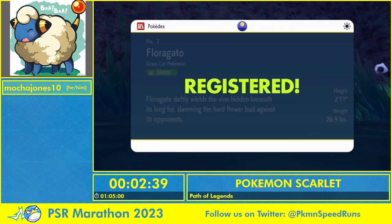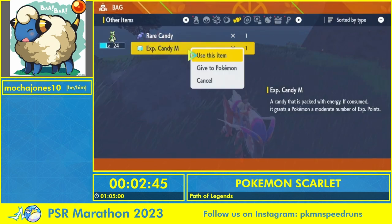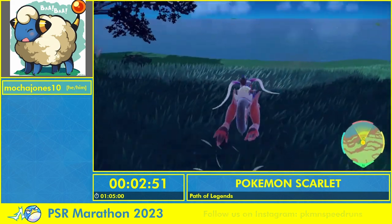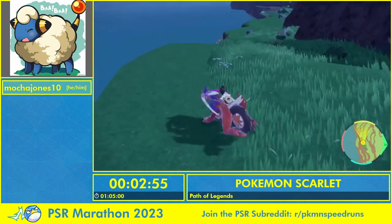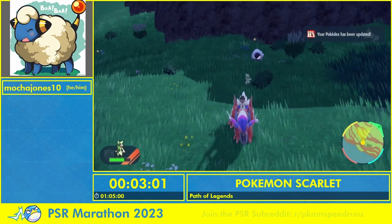We're going to use this large candy and this medium experience candy, and we're also going to teach Grass Knot at this point. Now we're going to find a Swablu — Gastly might work. Nope, Gastly didn't work.